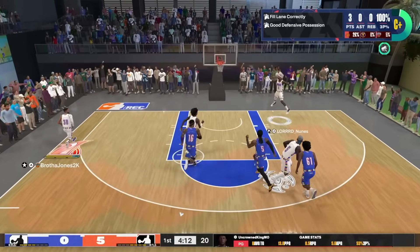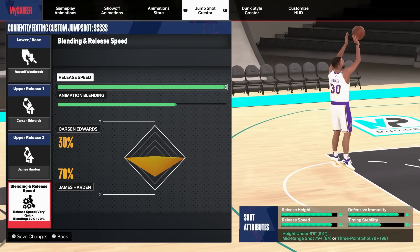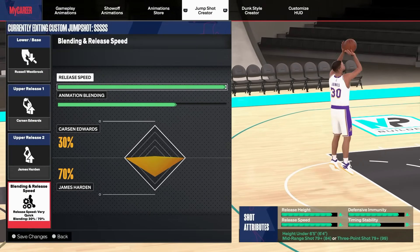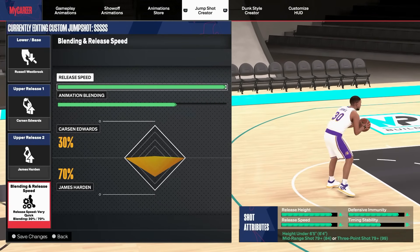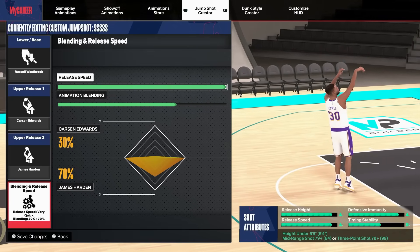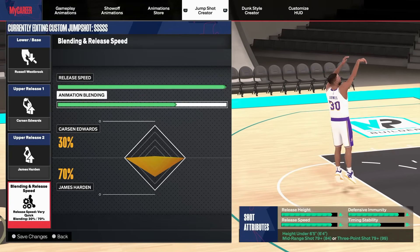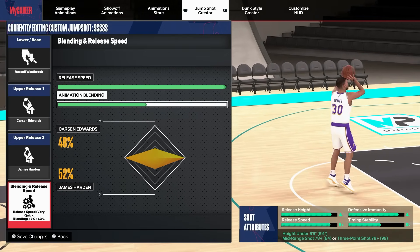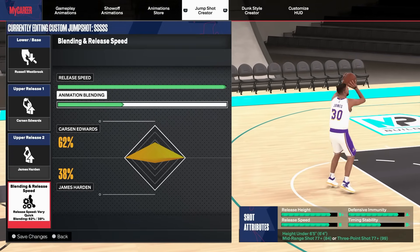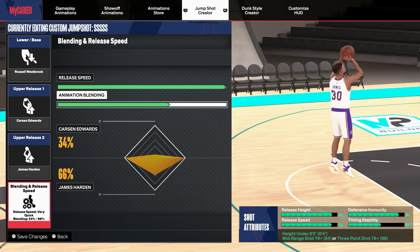Now for small guards with a low three-ball — if you got a low three-ball, I still got you. You need the Russell Westbrook base, Carson Edward, and James Harden. If you've got a low three-ball and you're 6'5" and under, this works. You should have at least a 79 three-ball; if lower, you can go down to 77 or 78. So around 77–79 you're good, and if you got an 81, 82, or 83 this one works for all of those too.